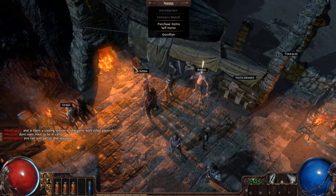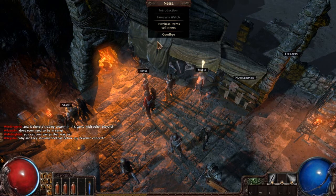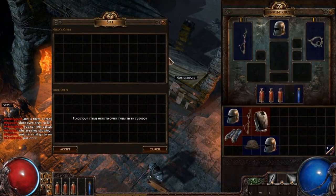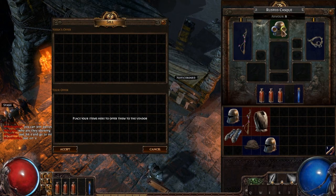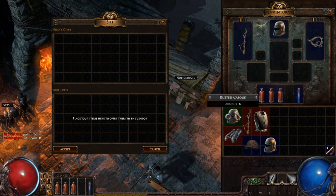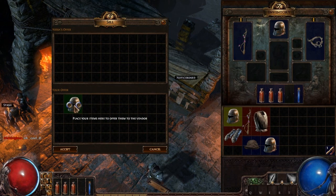I talked to this lady and she gave us a quest - we had to get a medicine chest. But we can also sell items. I have double all these helmets, but the slots are different. The blue is like for intelligence-based, the green is for dexterity-based, and I think the red is for strength-based. I chose the witch character who is mostly intelligence-based.